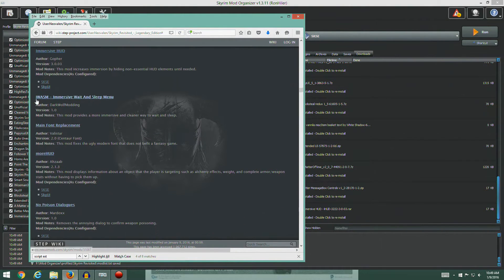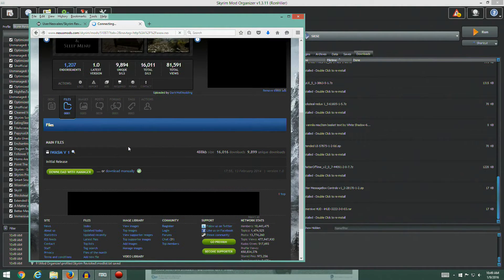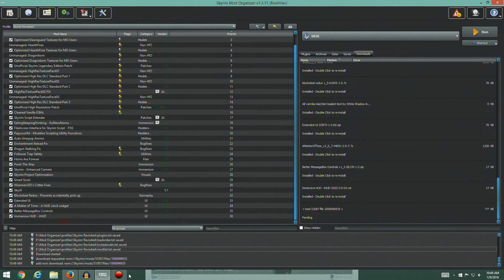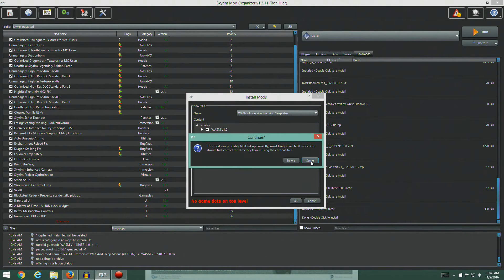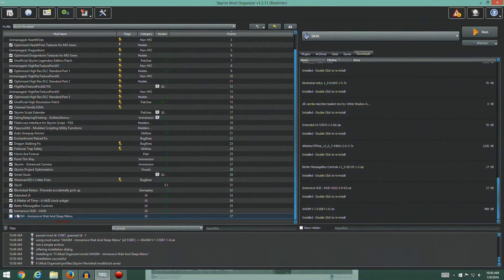Immersive Wait and Sleep Menu — this mod provides a more immersive and cleaner way to wait and sleep. Version 1.0 is what we're after. Let's grab the file and download with manager. There are no special instructions — go ahead and install. The mod wasn't packed correctly — it's that data directory issue — so we set the data directory, pop that in, and turn it on.